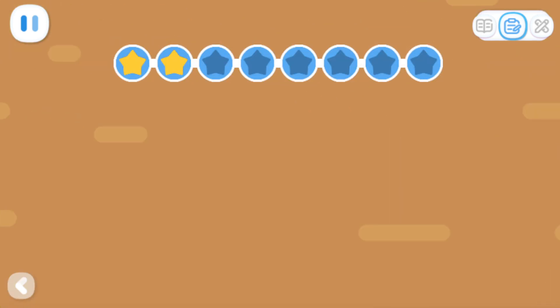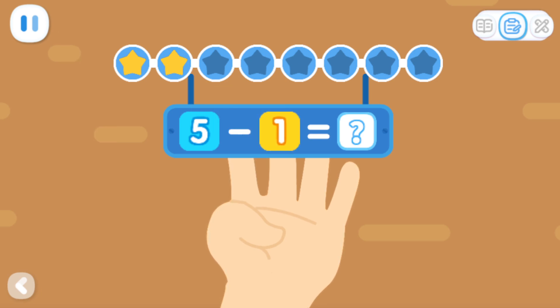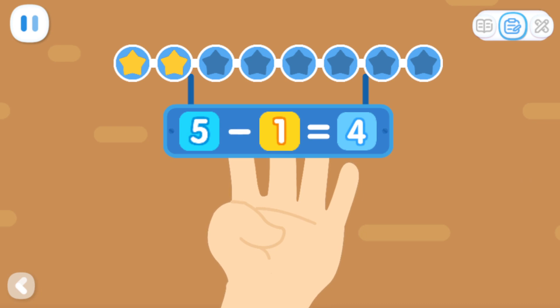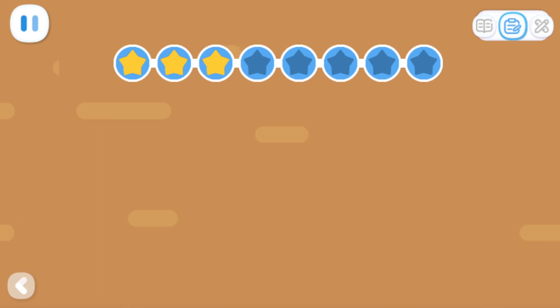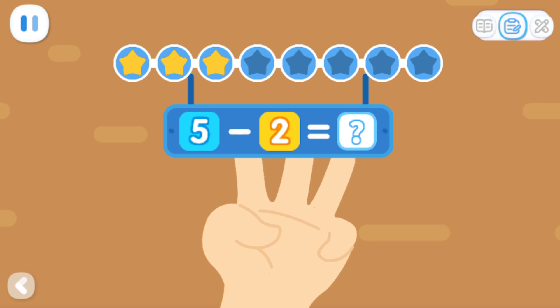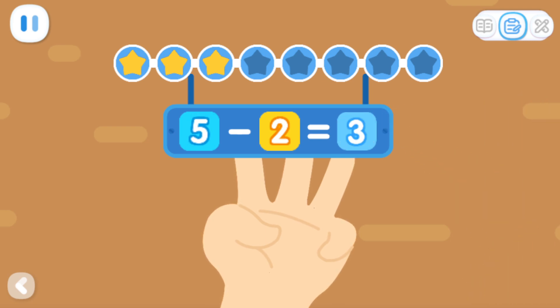Advanced Exercises: Five minus one equals what? Let's count — how many fingers are up? You got it! Five minus one equals four! Five minus two equals what? Let's count. You got it! Five minus two equals three!